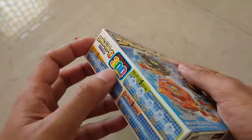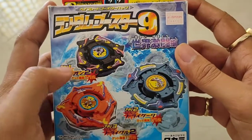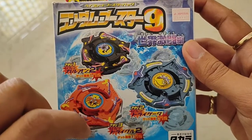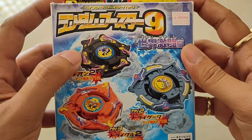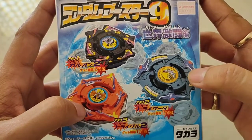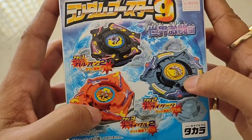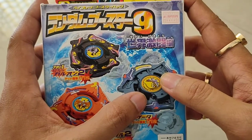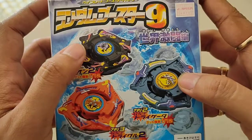Apart from these random combinations, you can also get the 3 prize layers in the colors of the other ones. You can get Galleon 2 in its original black color, or in orange or green. Same goes for Trigal — original orange, black, or green. And Trigater — original green, or orange or black.